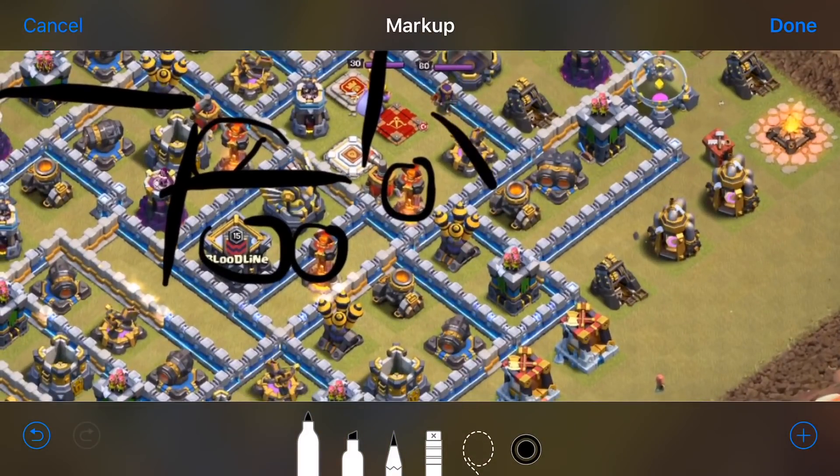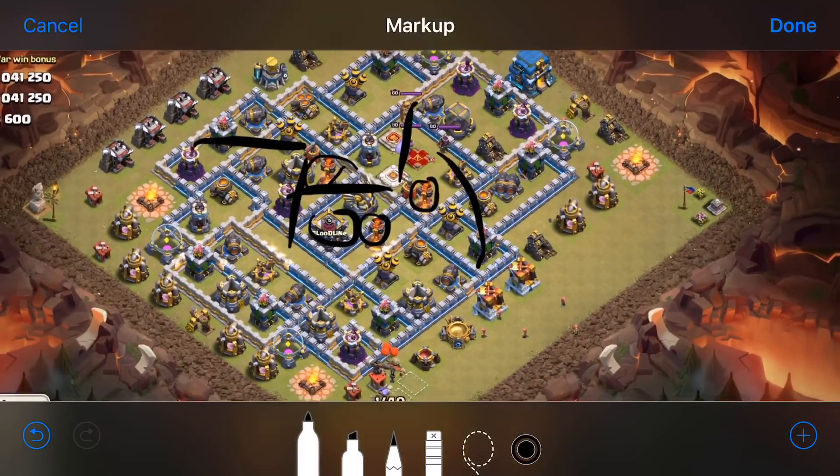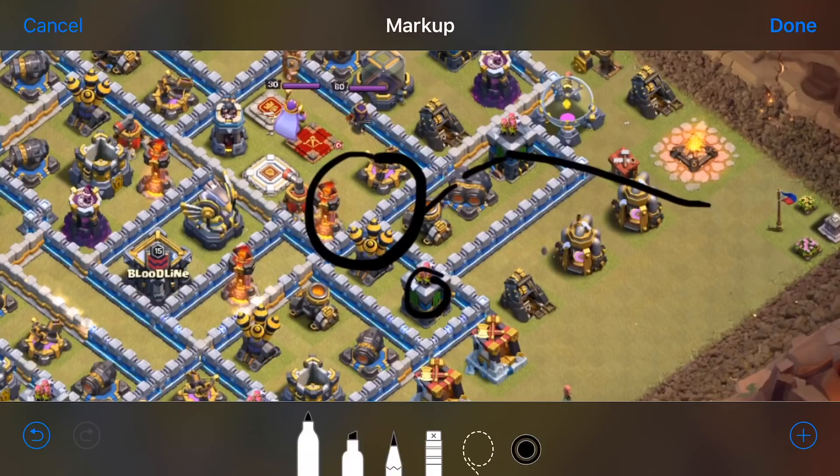The CC sticks out to about there, so I want to send in an electron. We're going to do a slammer electron on this base because of the way it's shaped — with the town hall over here I'd have to travel through a big chunk of the base before getting close enough to the queen with a blimp. For the slammer entry, I want to get as much value as possible before it opens. The best path I see is to this archer tower, then to the cannon, then to the mortar, opening right in this area where we can freeze everything and maybe even catch the queen inside.